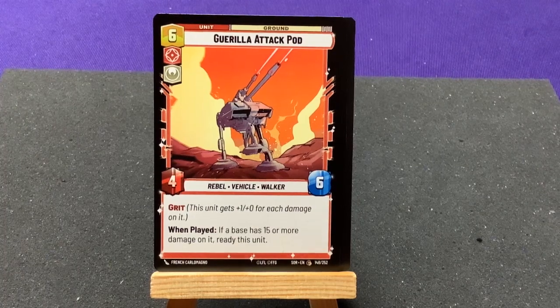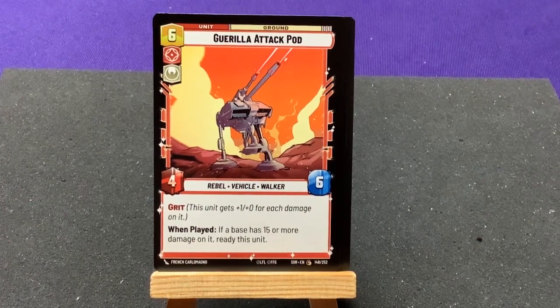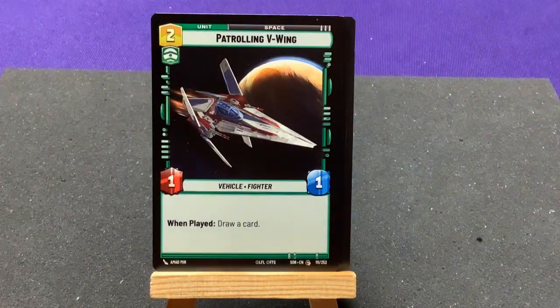Also interesting because it's both aggressive and a heroic card — it's a rebel walker, which is neat, I haven't seen that before. Patrolling V-Wing: when played, draw a card. Occupier Siege Tank, an imperial tank which also has Grit. We've seen this one in the starter deck. Vanquish — defeat a non-leader unit. That's a straight ability to defeat someone, very helpful for some of the bigger cards.